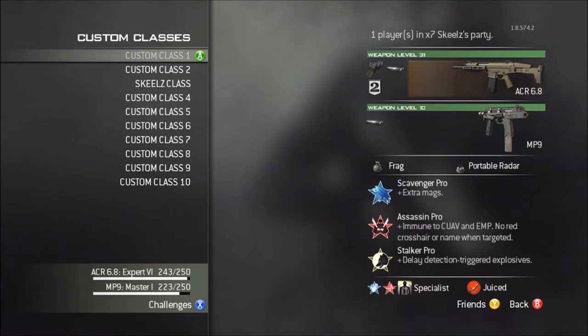Scavenger to start out, because you get the extra mags as you can see with the Pro Perk. Then it's slower reload, but you can pick up ammo, so I think it's worth it. Assassin — you can switch that out for Hardline, it just depends. I just started playing again, so I'm using Assassin. And I have Stalker, because it's good, especially with the ACR, for moving around as you shoot. And then it's delayed detection triggered explosive, so if you walk past a Claymore it won't trigger it right away, which is really good.